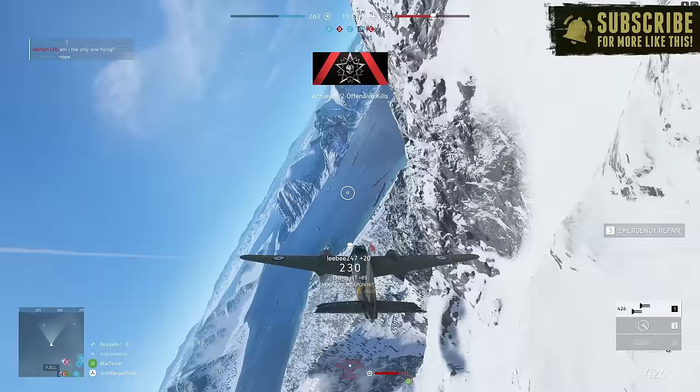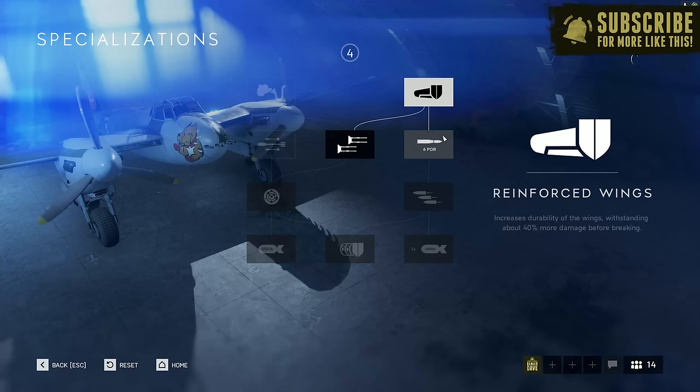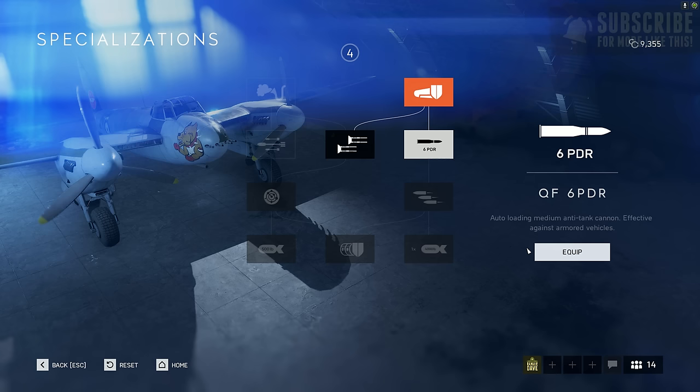That's a pretty solid first impression. Let's go ahead and unlock the 6-pounder front cannon, which is actually in addition to the machine gun as well as the bombs, and see how that does.